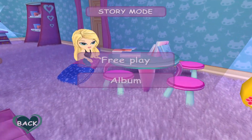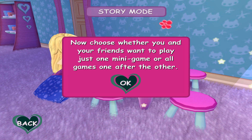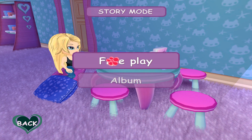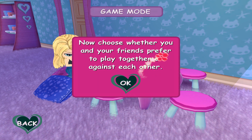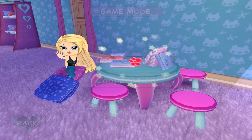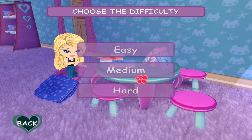Start a new pajama party. Now, choose whether you and your friends want to play just one minigame, or all games one after the other. Free play. Now, choose whether you and your friends prefer to play together or against each other. Play against each other. Point at the difficulty level you'd like to play and press.